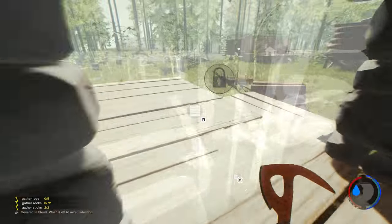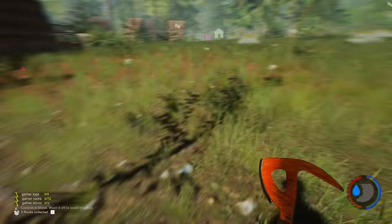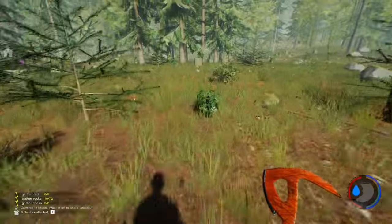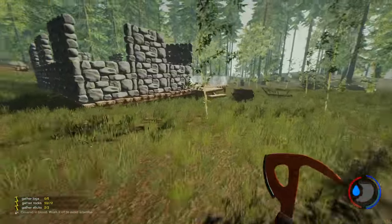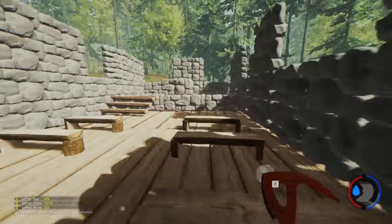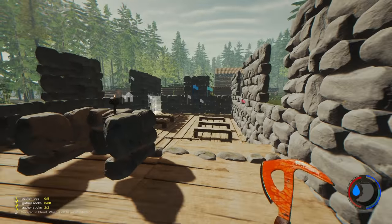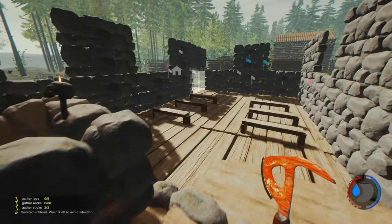All these rocks have respawned again - they just keep respawning everywhere. Collecting 10 at a time, 100 rocks is like 10 journeys. You can collect 500 rocks in no time. Drop that in and that's pretty much done. We've got high walls now and what we need to do is thin out these windows.